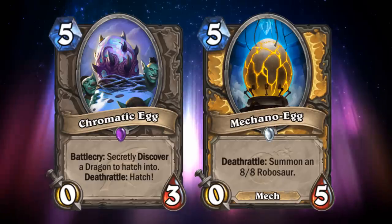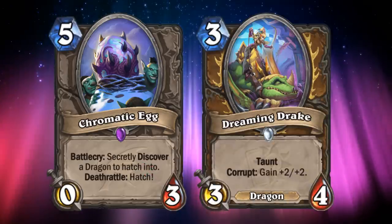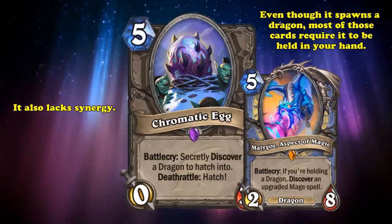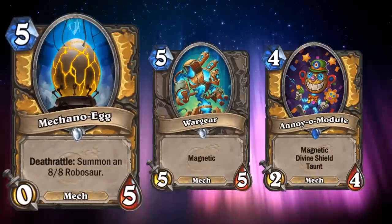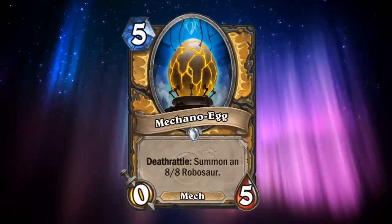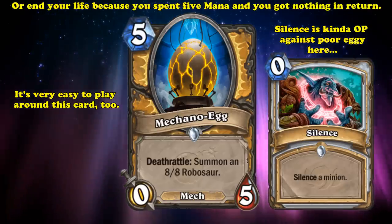So why is Chromatic Egg so bad when compared to Meccano Egg, which are both pretty similar cards? For one, Chromatic Egg's payoff stats are inconsistent at best — it was printed with the text 'secretly discovered' so that if your opponent found that the best option you had to hatch was a 3-4 dragon, your opponent might actually feel sorry for you. It also doesn't really have any synergy; despite hatching a dragon, most dragon synergy cards require you to hold one in your hand, not have one on the board. Compare that to Meccano Egg, which is a mech and can easily be buffed by other mechs. And because it's just so expensive at 5 mana and does nothing when you play it, it's guaranteed to lose you tempo. It's also not that hard for your opponent to play around it, since they can just silence the egg which removes its effect.